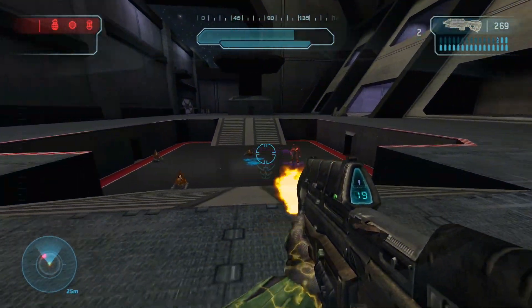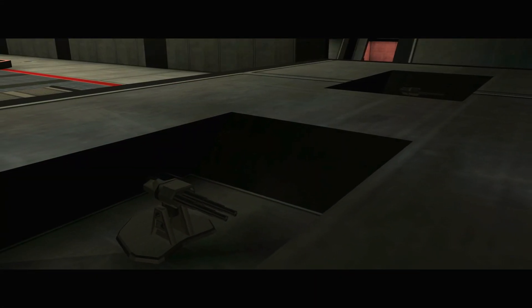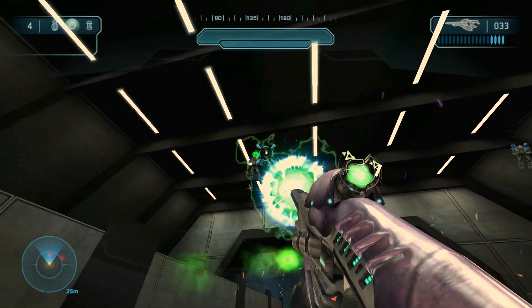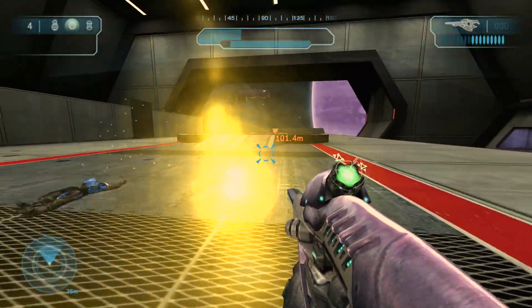All weapons we have seen in Halo Combat Evolved, to include ones imported from other Halo games, have had their model altered, distinguishing this mod from others visually. The extension of the levels are interesting too, such as in the Pillar of Autumn, where you'll need to activate turrets to repel a Covenant Spirit.